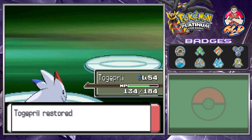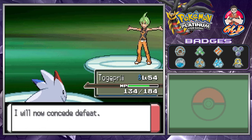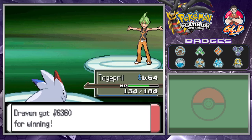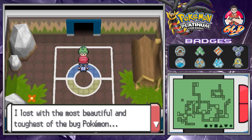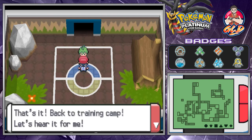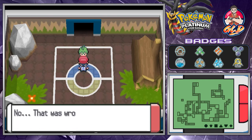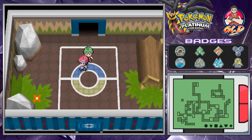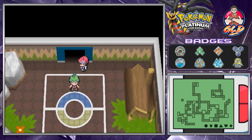Togepie gains HP and almost reaches Level 55. Aaron has conceded defeat, giving a long speech about how bug type Pokemon are perfect but he is not. 'We lost because I wasn't good enough — back to training camp. Go on to the next room, three trainers are waiting for you — they're all tougher than me.' I'm pretty sure anybody is tougher than a bug type trainer, but anywho — who's next?